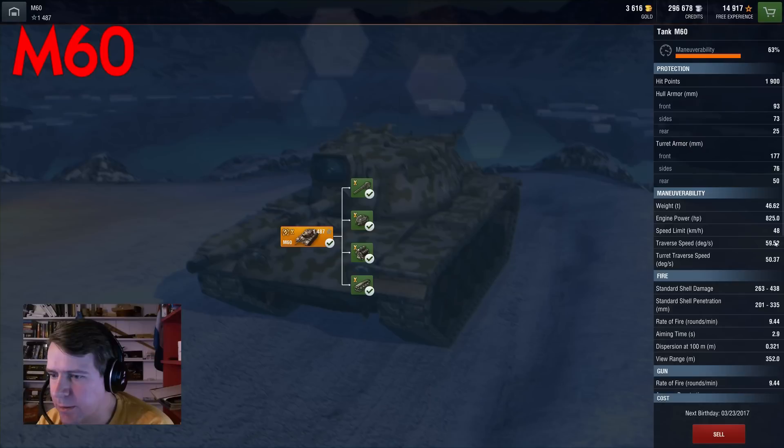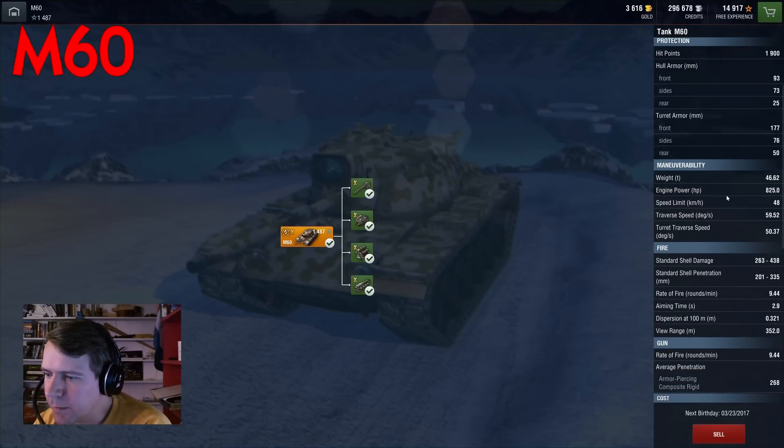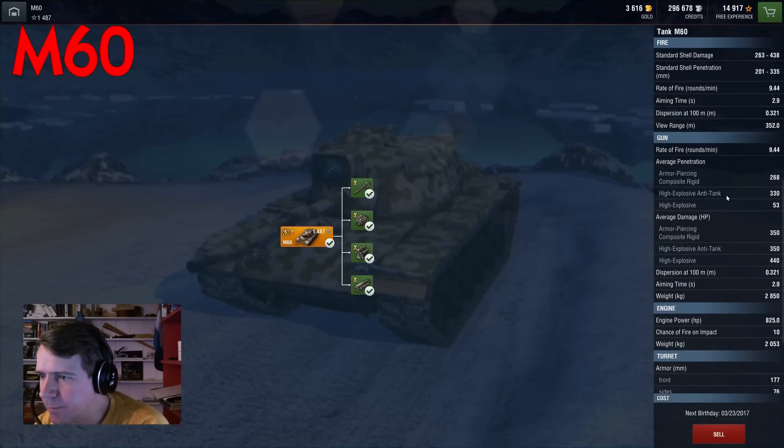Weight is 46 tons with an 825 horsepower engine, giving a 48 km/h speed limit. Look at these traverse numbers — 60 and 50. This is with a lot of provisions and stuff, but it still moves really nicely and turns almost like an M4.